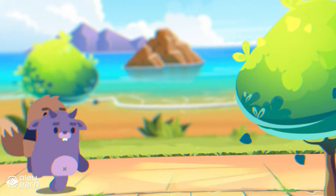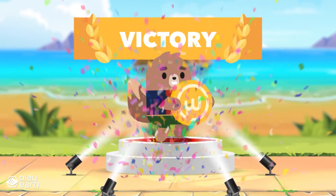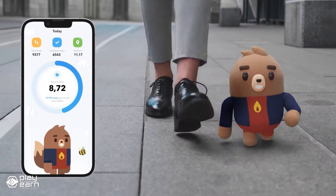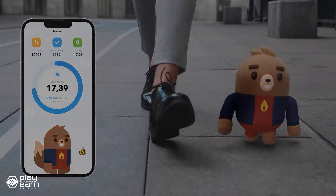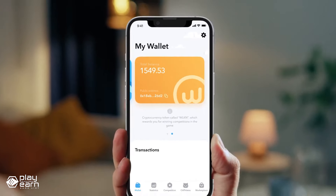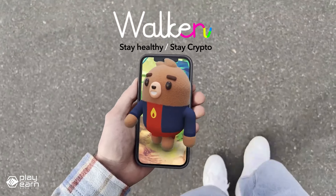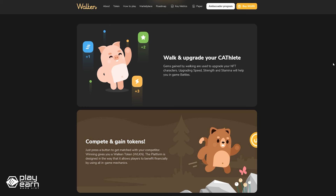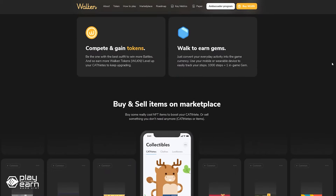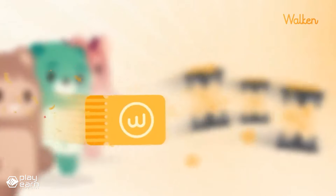Walking mode is where you collect gems by walking and use them to level up your cathletes. You can also find random items and events along the way, such as treasure chests, minigames, and quests. Battling mode is where you compete with other players in various battle games such as racing, fighting, and trivia. You can choose your cathlete and enter a match with a random opponent. The winner gets Walken Tokens, while the loser gets consolation gems. The more you walk and battle, the more you earn and progress in the game. To make it easier to remember, every 1,000 steps in the real world can earn you one in-game gem. The game is currently playable right now, and you can download it for free from the Google Play Store or the Apple App Store. For even more info, you can check their website and socials.